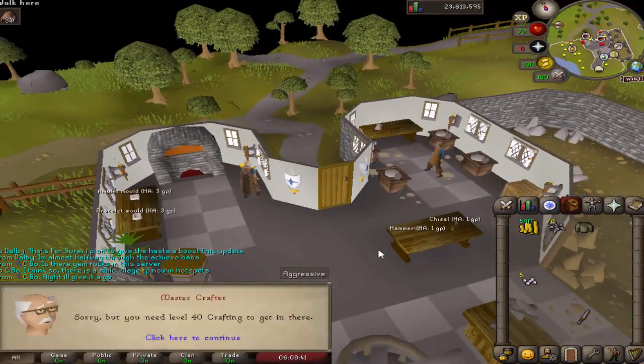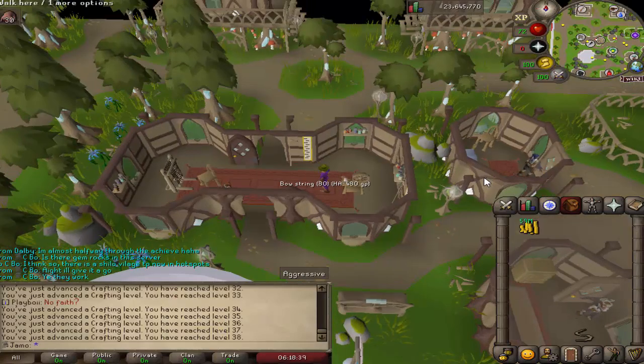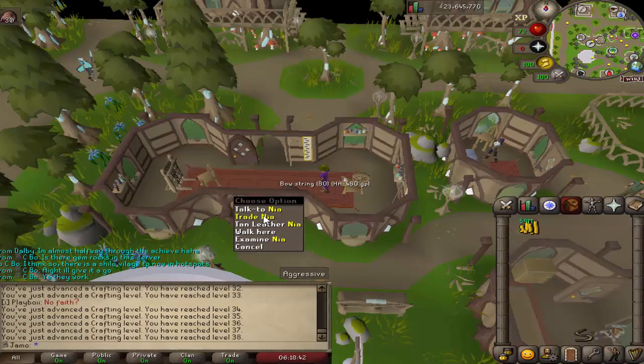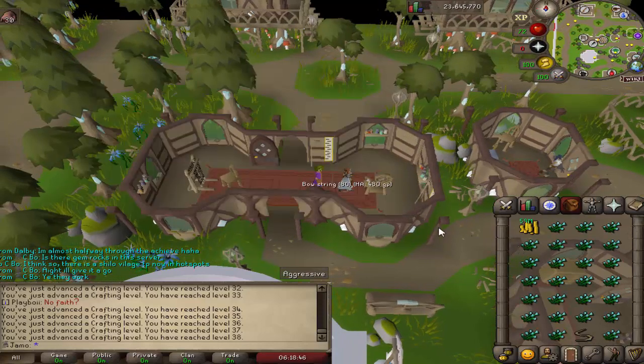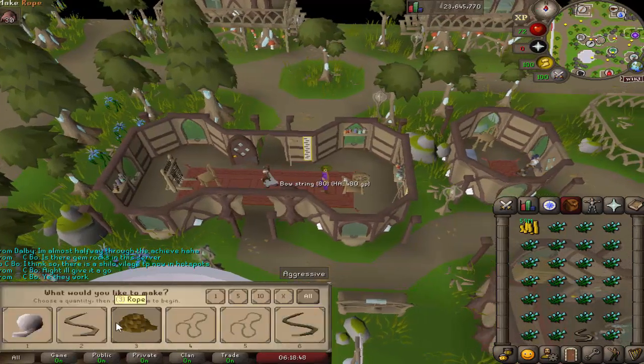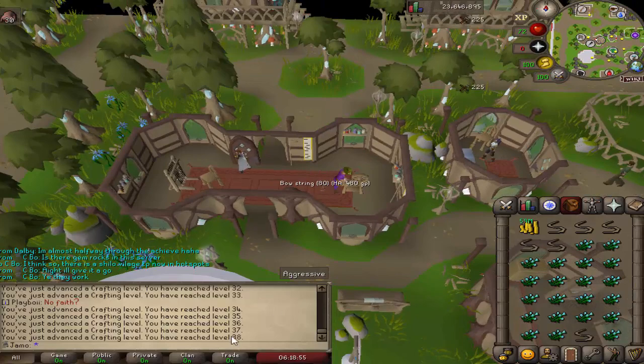So this achievement is pretty easy — just get an apron and 40 crafting. If you're wondering how to get some really quick crafting levels, you can trade this person, buy flax or wool, and spin it right here, then just drop it. It's probably not worth it to go to 99 unless maybe you're an initiate, but it's gonna get some fast levels. We can get to 40.